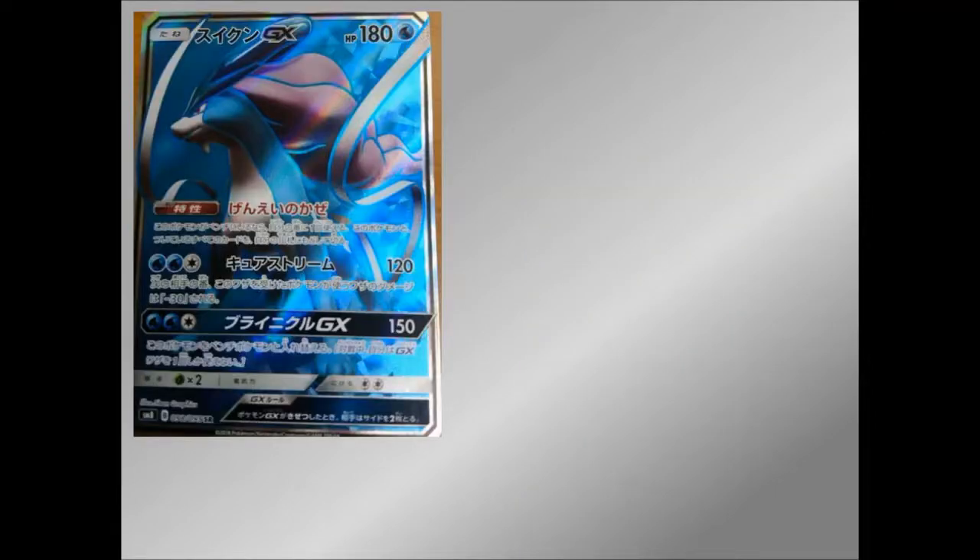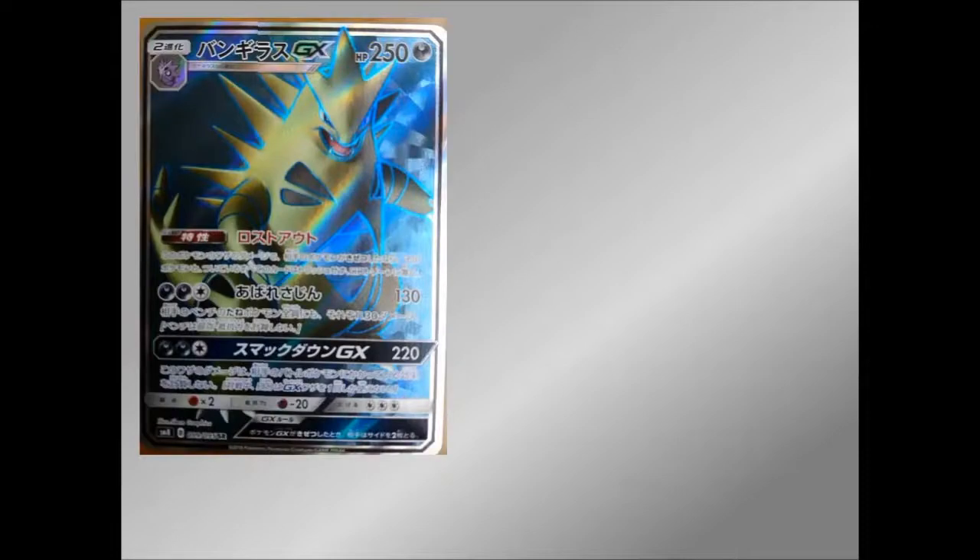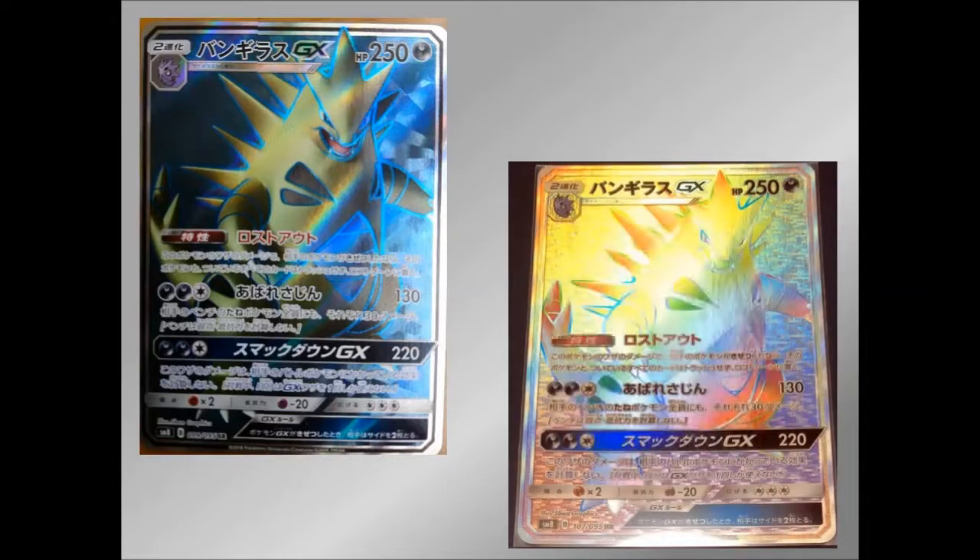Moving on to Suicune — we have the Full Art right there. Very nice, sort of shattered effect in the background looking off to the side. Ribbons are there, the headpiece flowing in the wind. Looks very cool. And the Rainbow Rare is very ribbony — like a wavy ribbon going upwards to the right. Really cool, I like it a lot. Then Tyranitar looking extremely evil and menacing — background is very shattered. You can see the whole thing, really angry and annoyed Tyranitar. Love it. The Rainbow Rare has a weird looking background — almost looks like a carpet. Really really interesting, another one I'm going to be looking for.